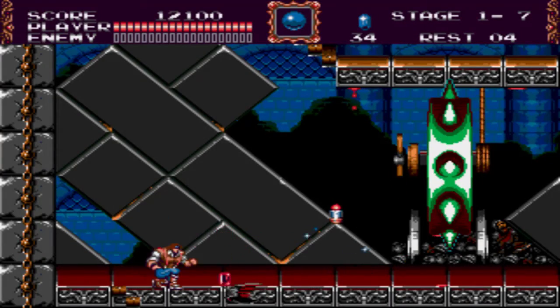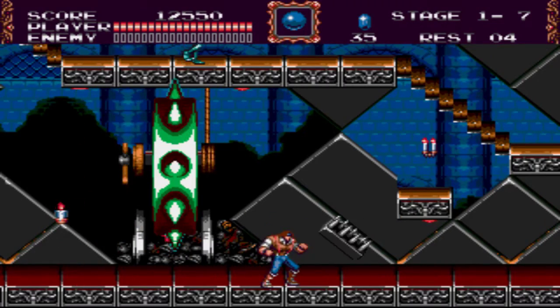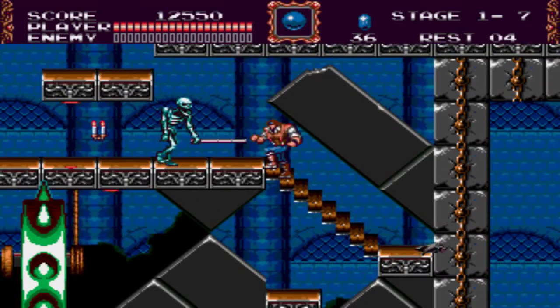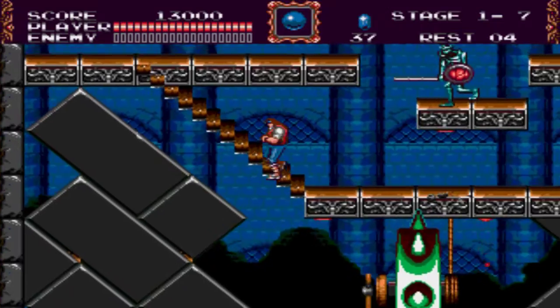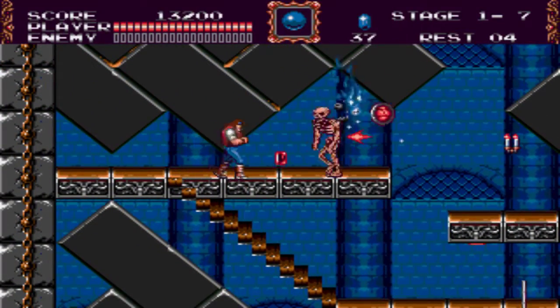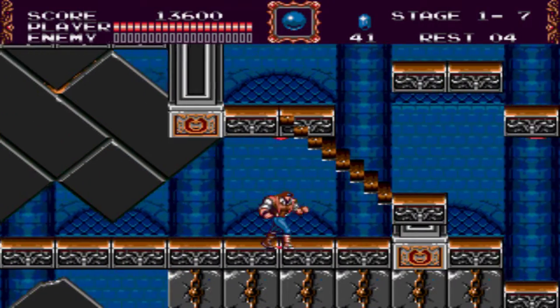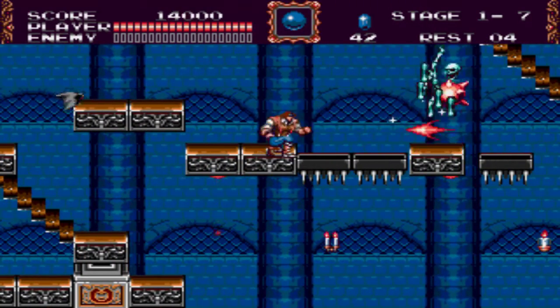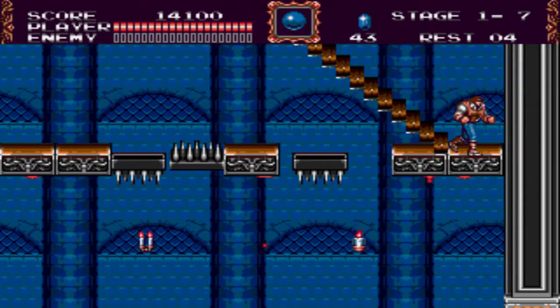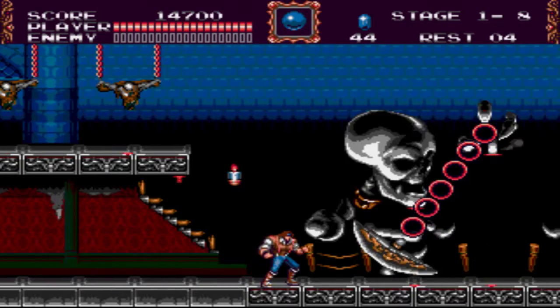Hearts were replaced by jewels, and those jewels act as currency to use our sub-weapons. The crystal in the magic orb is an extremely powerful sub-weapon — it wreaks havoc on hordes, on difficult enemies, and even on bosses. However, they are also an expensive investment. You can also attack diagonally.